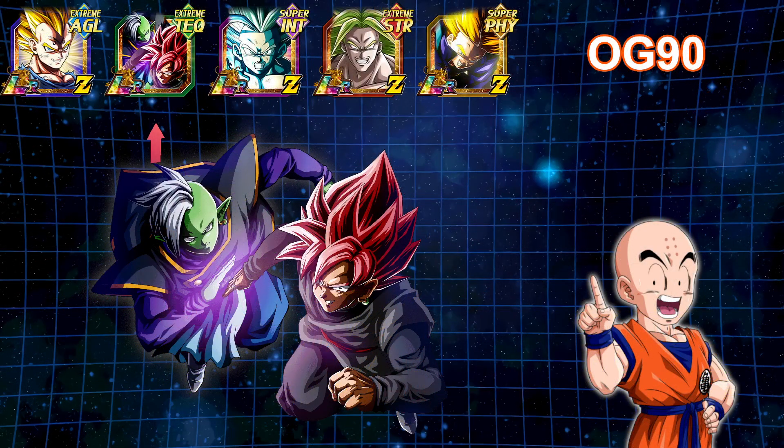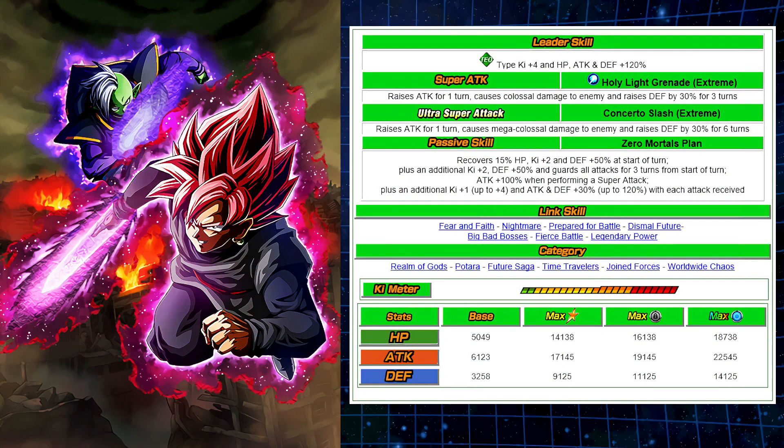Finally, global has its last OG 90 LR getting their EZA. For some odd reason they delayed LR Rose Masu — that's Rose and Zamasu — for quite some time. The other OG 90 EZAs have been out for a while, but they did an amazing job on this unit. JP got it first, but now global gets the EZA. Stats-wise: 18,700 HP, a whopping 22,000 attack, and 14,000 defense — really strong stats.